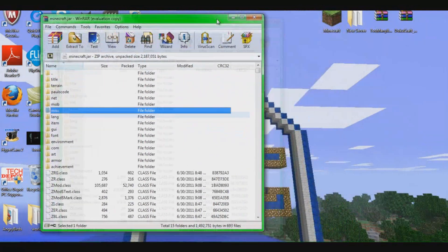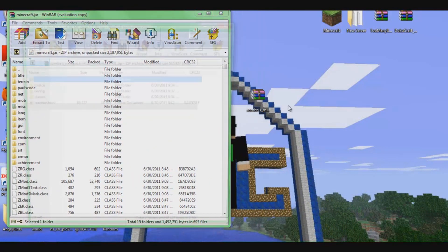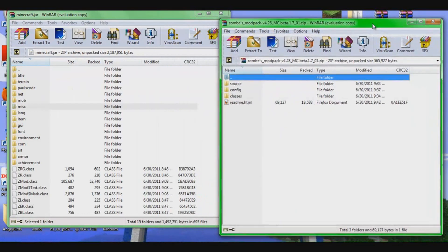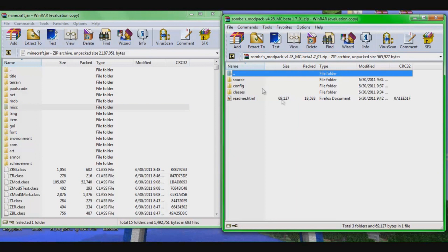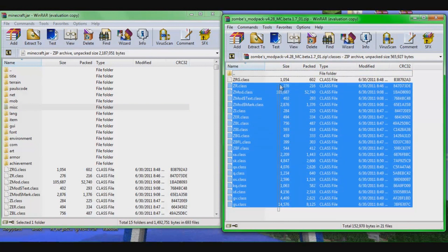Keep this open. Now you want to open your zombie mod — and no, I'm not going to buy WinRAR. You should have it like this so you can easily switch between the two. Now go to classes, and you should get all this kind of stuff. You want to copy all of this right here and drag it all into there. Do not drag it into the files — drag it into here.